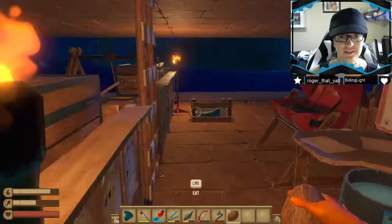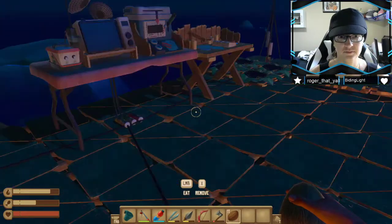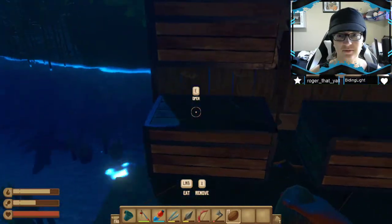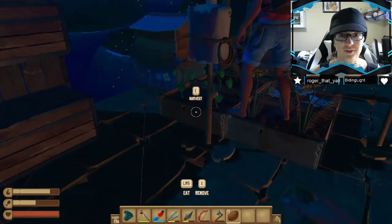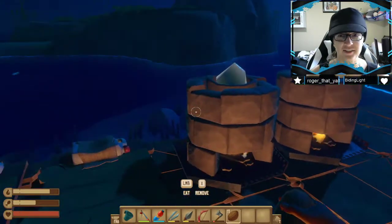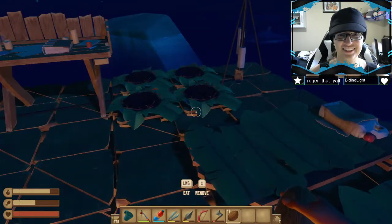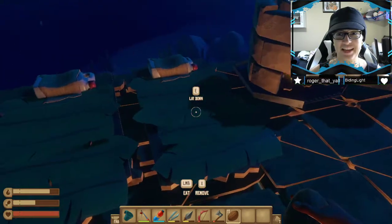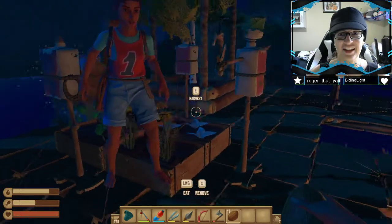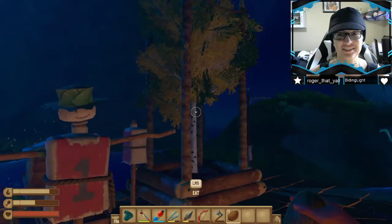Where are we keeping the biofuel? Upstairs? No, we should keep it down by the machine. There's no boxes there, though. We'll use one of our pre-existing. Look how nice this looks up here. I've forgotten how nice our raft is. It's like an actual cool place. Double beds, couple of smelters, a wall with some chests on it, an actual beehive with beautiful flowers. No, it's nice up here.